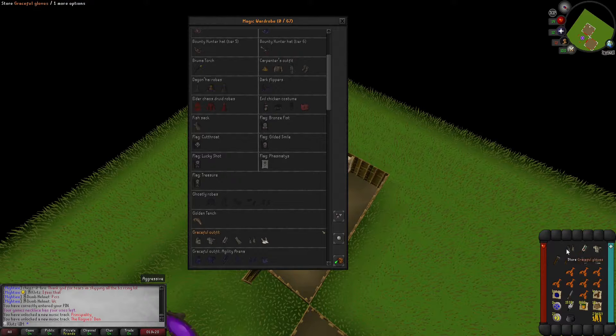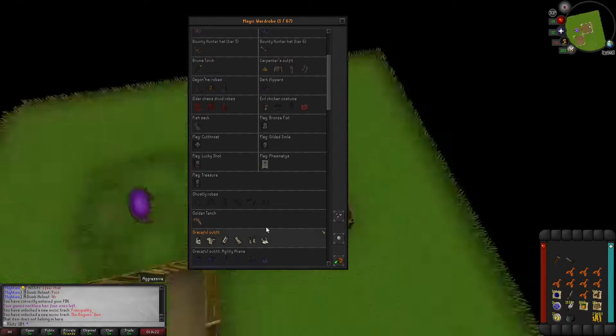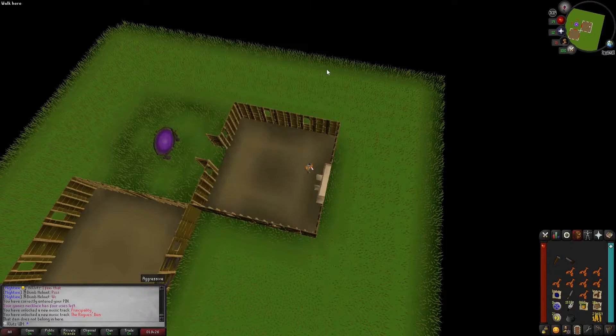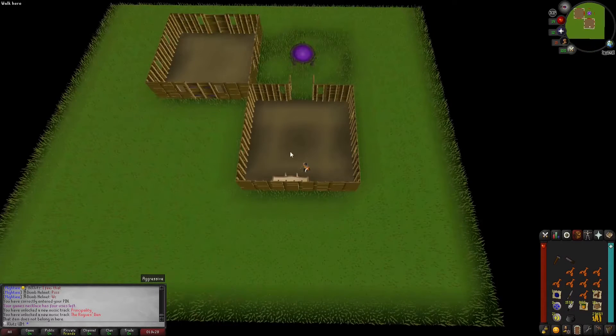Oh sweet - that is awesome! This is what I've been waiting for. This is the ultimate - this is what the Ultimate Iron Man is all about: getting the house, spending 50,000 coins on the house so you can store Graceful in it.